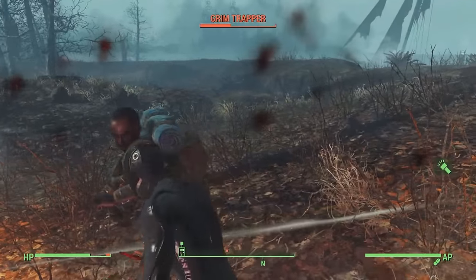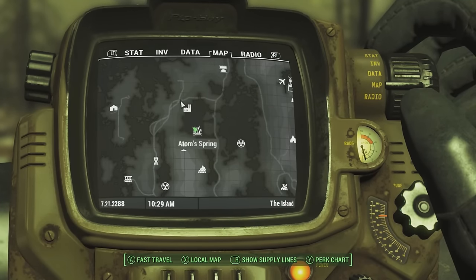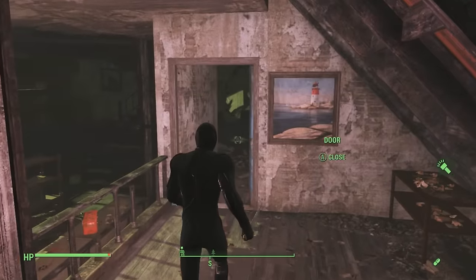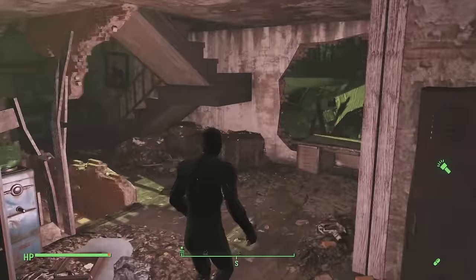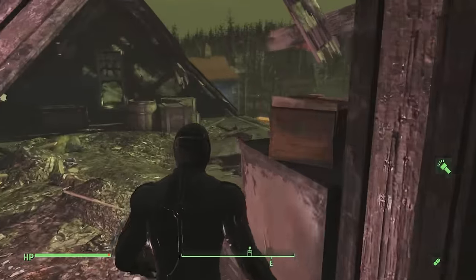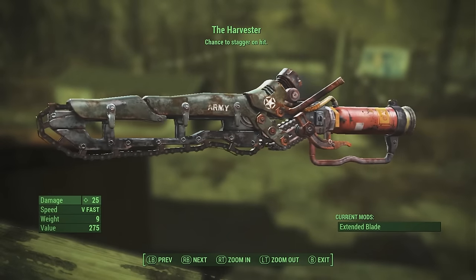The way you go and get this weapon is by heading over to Echo Lake Lumber. Here's the location on the map along with some other nearby locations. Basically this area is loaded with ghouls, but what you want to do is head inside the building, clear it all out, and once you get to about the end of the building, you will see a red chest and located inside there is the Harvester. A very easy, unique weapon to acquire.